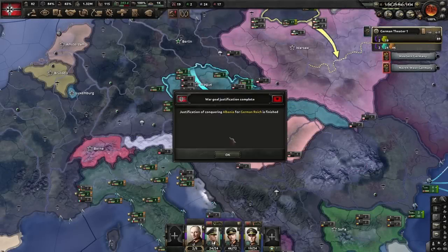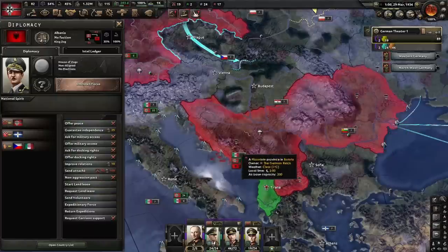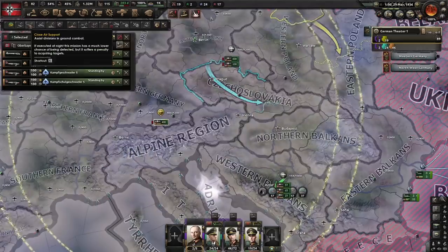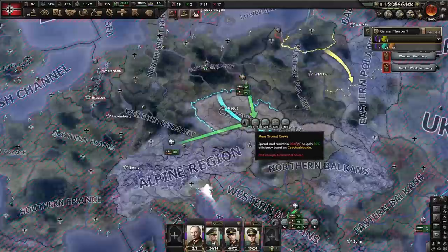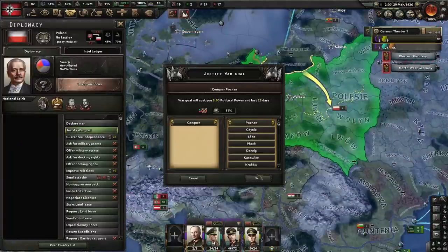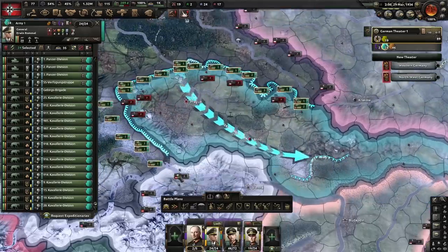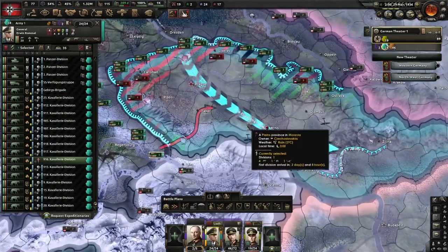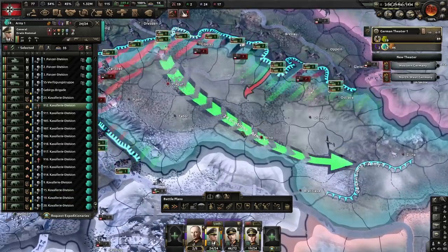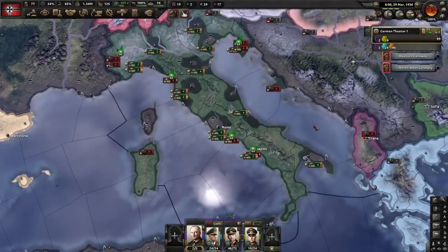On the 29th of March, our war goal against Albania is ready. All we have to do is shuffle airwings to cover the new fronts and the air zones over Allied minor nations. As expected, Italy joins the war immediately after we declare on Albania, and so does Czechoslovakia and its faction members. Immediately after the war breaks out, we begin justifying a war goal on Poland and micromanage our divisions in Czechoslovakia a bit.